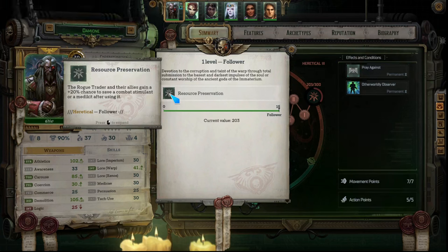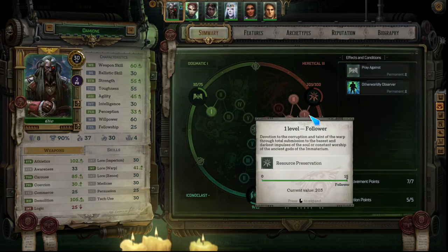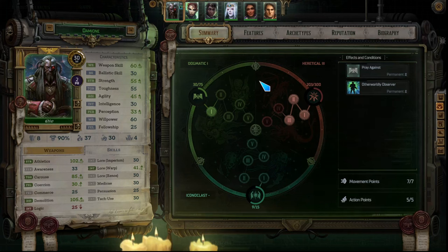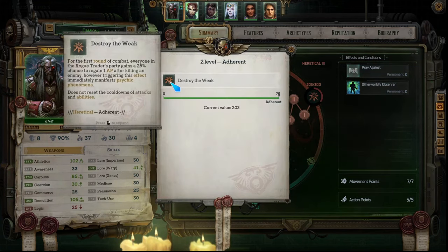Now for heretical, the polar opposite. Tier 1 is Resource Preservation — Rogue Trader and allies gain a 20% chance to save combat stimulants or med kits after use, a one-in-five chance to save those resources. On normal difficulty you may not use those as much, but on higher difficulties where things hit harder this is potentially helpful. Tier 2 is Destroy the Weak — in the first round of combat everyone in the Rogue Trader's party gains a 25% chance to gain one action point after killing an enemy, however triggering this effect immediately manifests a psychic phenomenon.